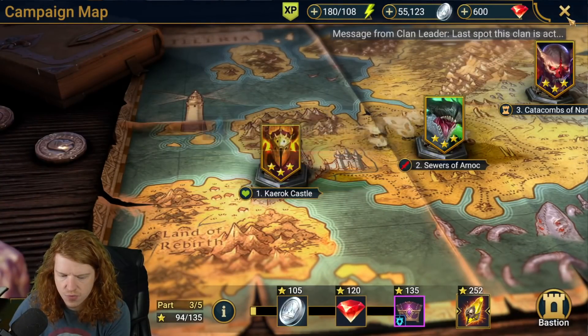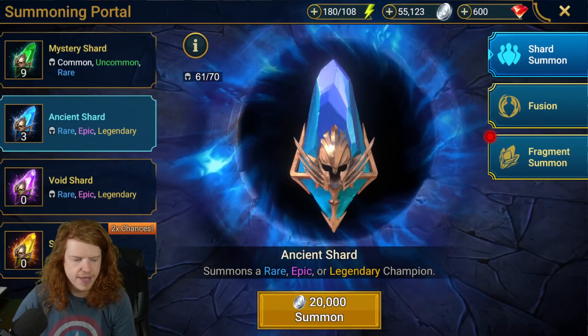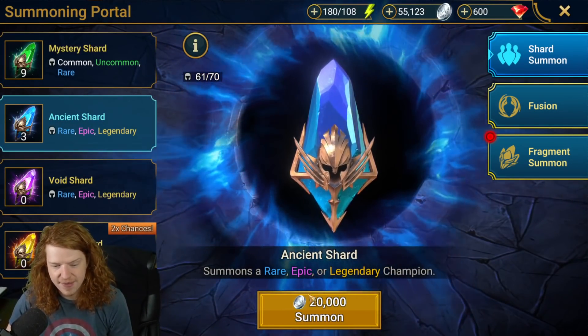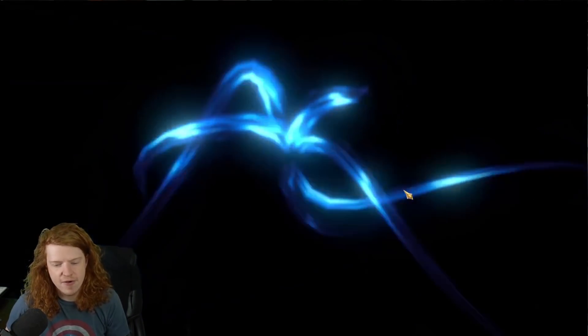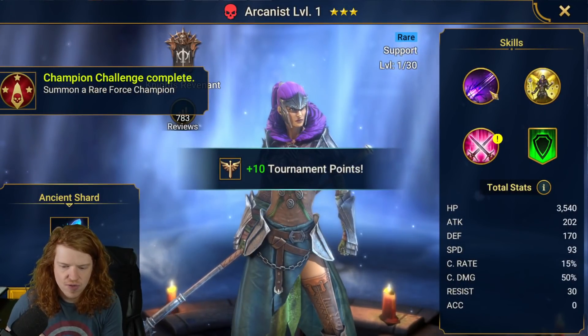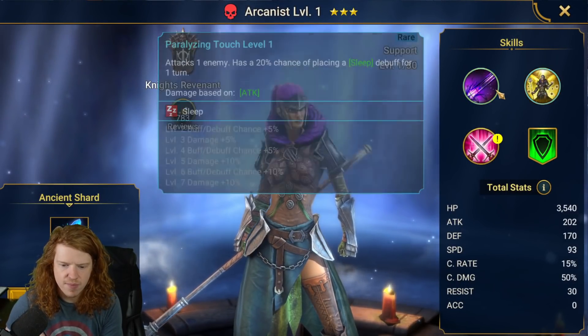Look, we get three Ancient Shards, ladies and gentlemen. Don't worry, I'm not going to make you wait for them. We're going to get an epic now, right? All right, come on. Please, you have no idea how important it is right now that we get something good. That is Arcanist, who is not really anything I care about. A continuous buff on all allies.